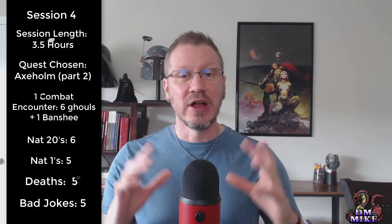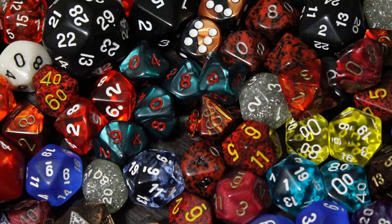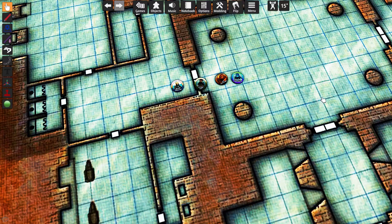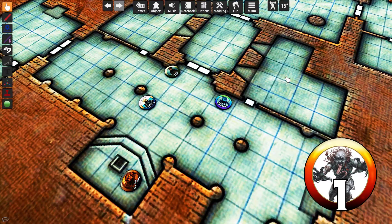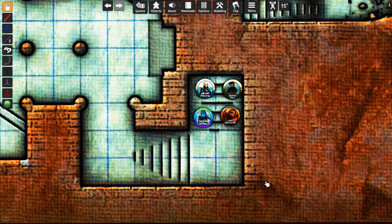The dice, even though there were very few 20s and ones, changed the outcome of the entire game for two and a half hours. Looking at the map, you can see that's where we left off in Axeholm — they had just fought off the ghouls. They decided to scout the lower locations, didn't come across anything else, and took the staircase to the bottom right. If you're the DM behind the screen with the map in front of you, you realize that's right in the path of the Banshee — and more ghouls.